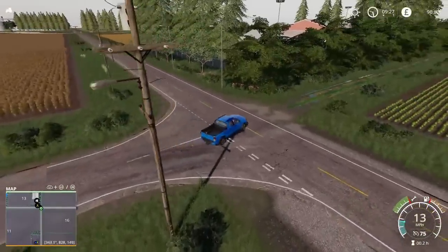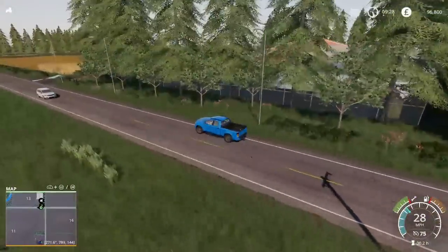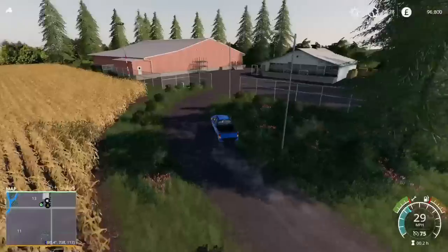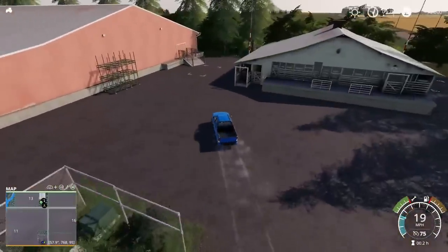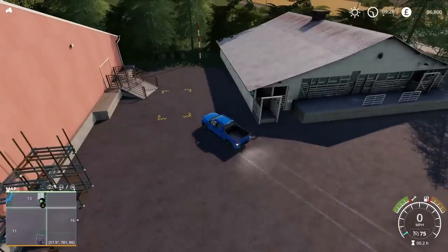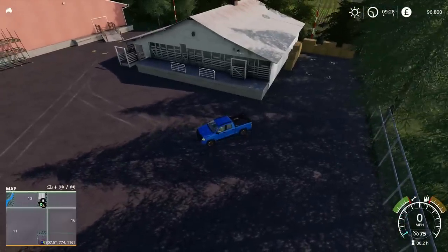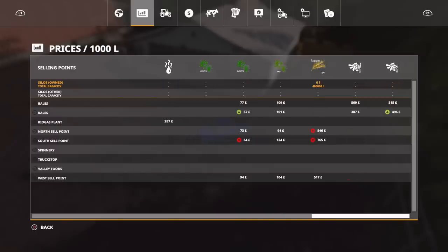Just here on the right at the northern part of the map, we have got the livestock market and one of the barn sale points - I think there are about two or three. There's a livestock market trigger just there, so if you want to buy, collect and deliver animals yourself, you can. We've also got a barn sale point around the side. The sell prices show straw pellets and hay pellets are really low. It does list lucerne and dry lucerne - lucerne being a grass, you can ted it and get a hay version too. And there's your rye.